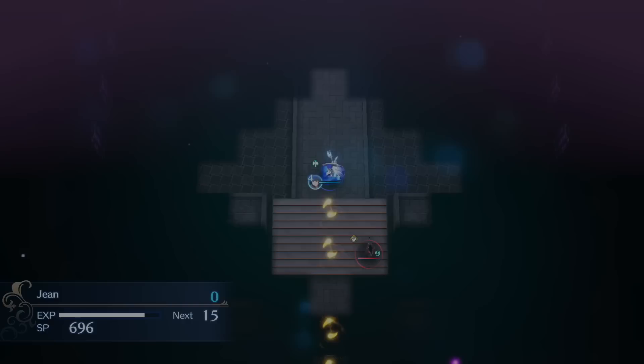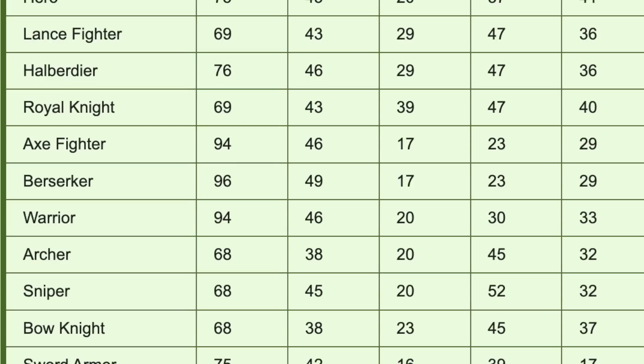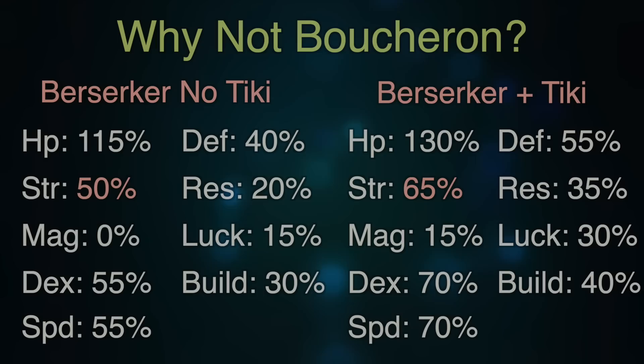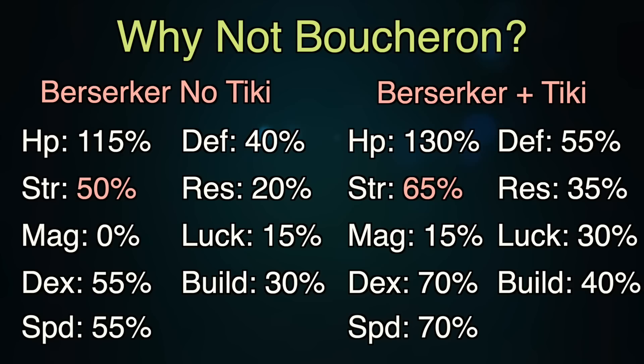In this game, stat caps are actually based on classes and not on the unit themselves, so we really only have one class with the HP to rule them all, and that's Berserker with an HP of 96. In order to get this, we need to find the unit with the highest HP growth. At first glance, this video looked like it was going to be a Boucheron video — 85% base HP growth is the highest in the game. Add on 30% from Berserker and another 15% from the Tiki Ring, and that's 130% HP growth once he gets in the Berserker class. But Boucheron otherwise is kind of a weak unit — he has pretty low strength growth, and it would be a bit of a slog.